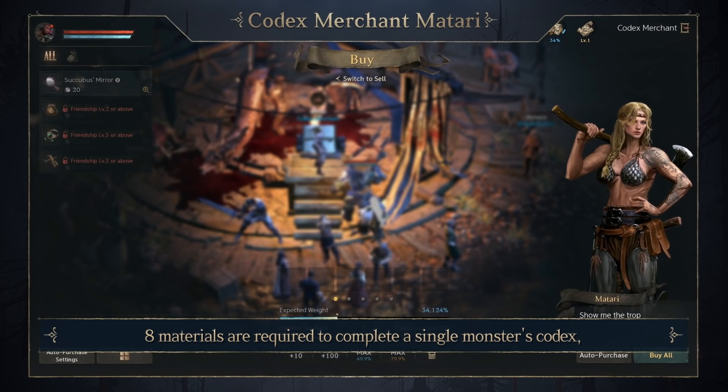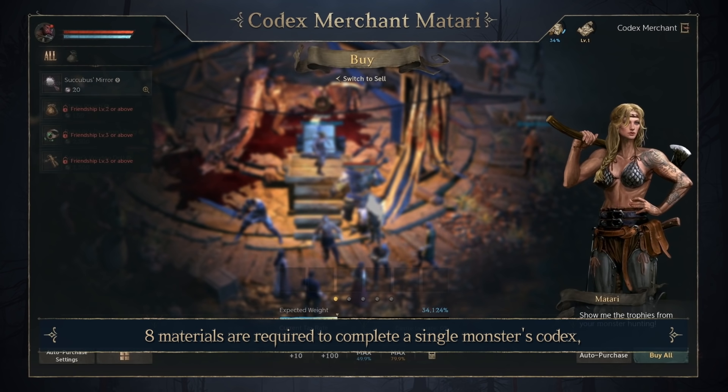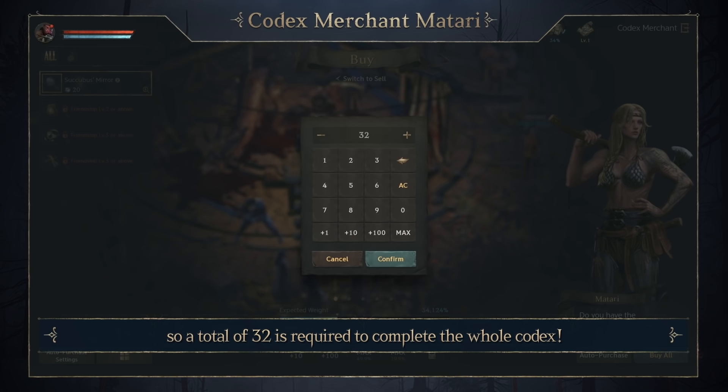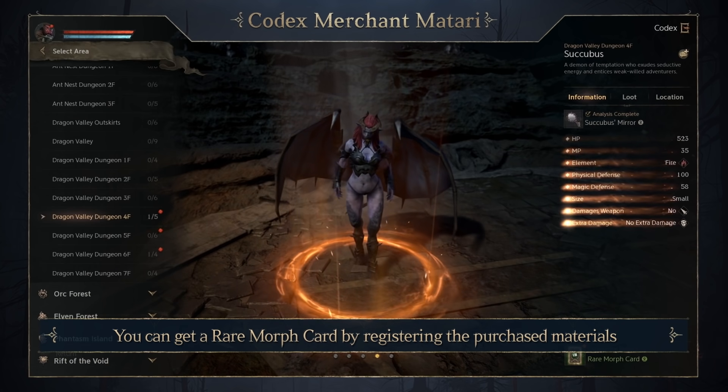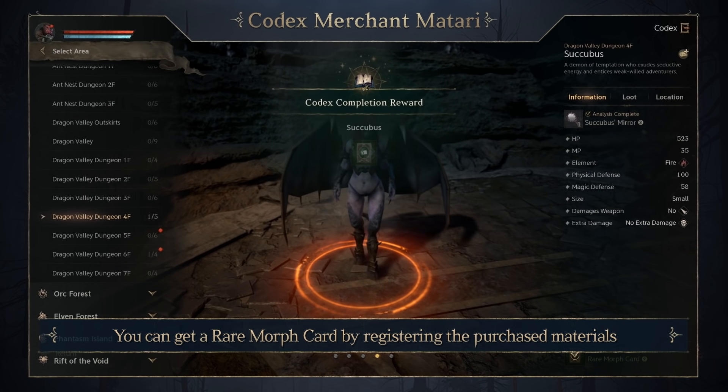Eight materials are required to complete a single monster's Kodak's, so a total of 32 is required to complete the whole Kodak's. You can get a rare morph card by registering the purchased materials.